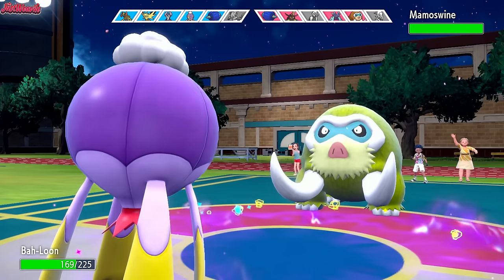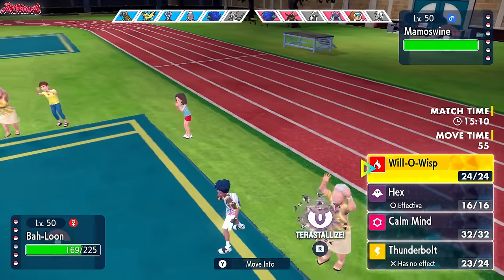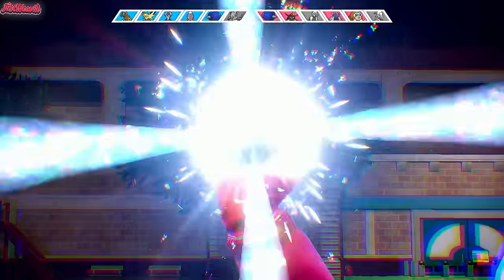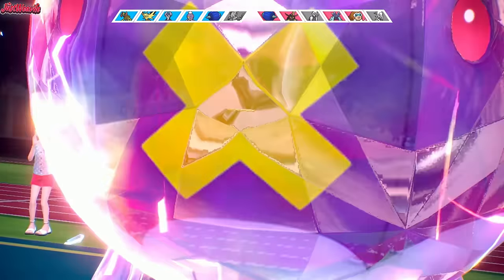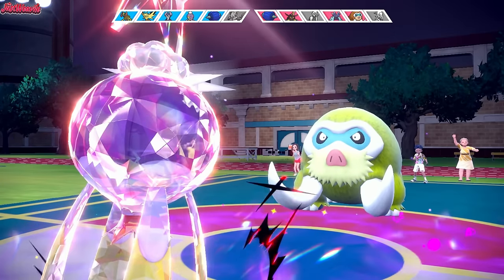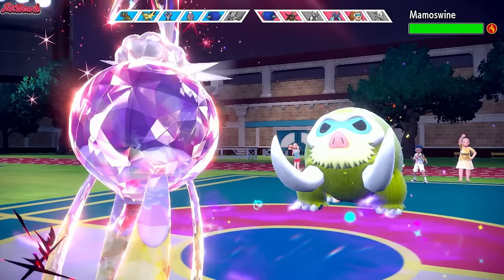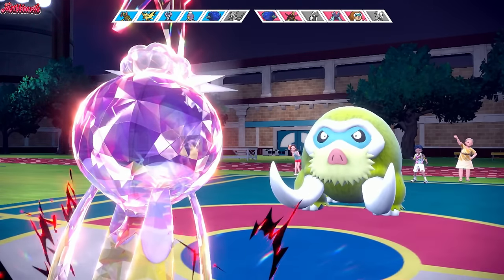In comes Mamoswine. I'm going to Terastallize into Dark-type so I'm not weak to Icicle Crash, then burn it and Hex it. Dark-type is really good because King Gambit can't Iron Cleave us. It means we can get hit by Earthquake, but if we burn it, that's not much of a problem. I was starting to regret using Charm over Strength Sap — Strength Sap could be really useful — but Will-O-Wisp burns Mamoswine, meaning this Icicle Crash is now neutral and won't do diddly squat. No damage — and we break the Focus Sash with the burn.